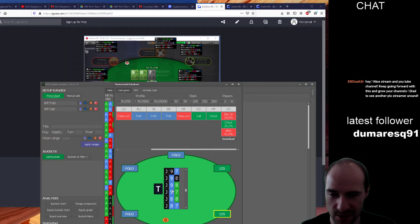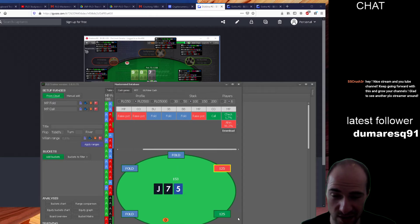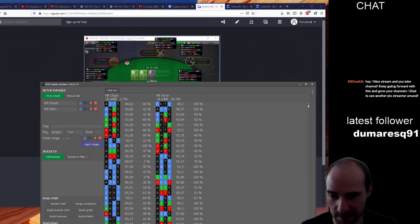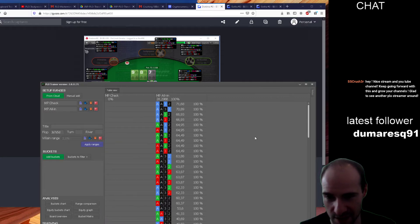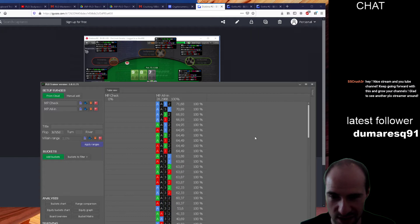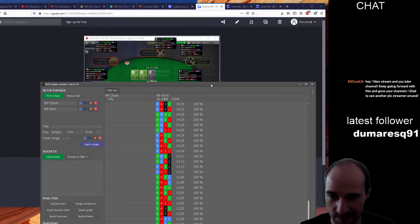I saw something with a four that I found kind of interesting — jack-seven-five. Let's download that. Ace-ace-ten-three — and yeah, this is already good enough to get it in always. Keep in mind this is a board where a straight is not yet possible.